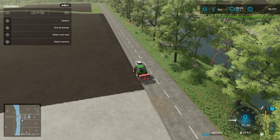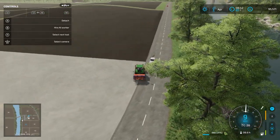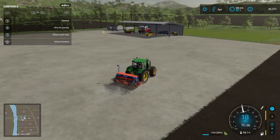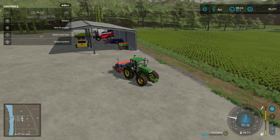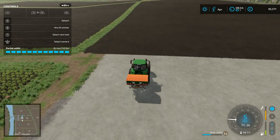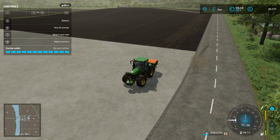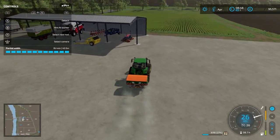It looks like our AI has officially bodged up — we were doing all right up until just now. I will just finish up this last line along here. So we've got a fully seeded plot now — happy days — and we can now focus on either fertilising or rolling it. I think we're going to fertilise it first and then roll it after. Our field is now fully fertilised, so we can get to rolling it and then it's all set, ready to be harvested later on this year.